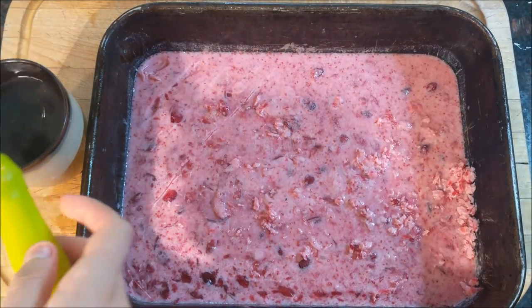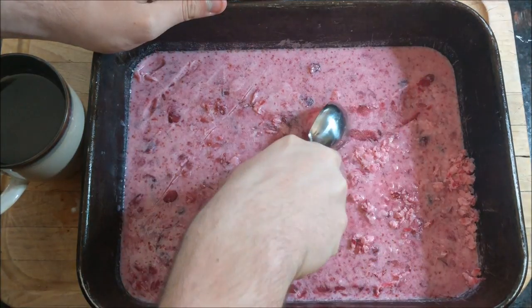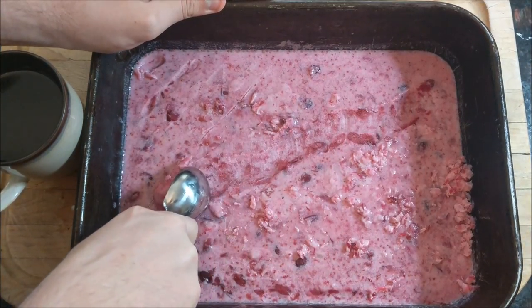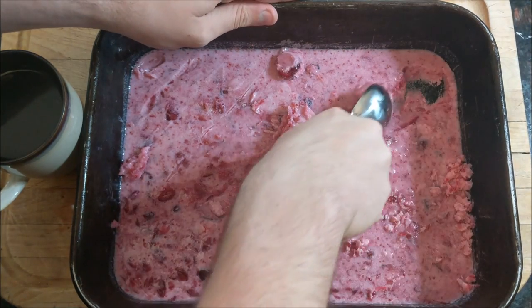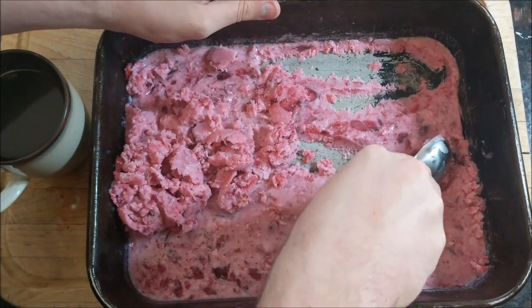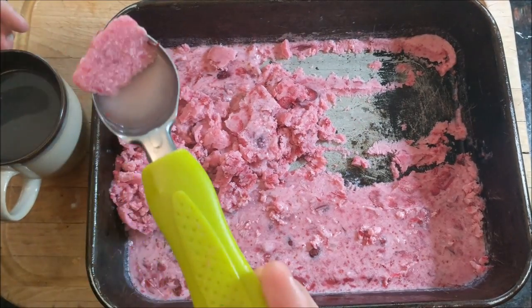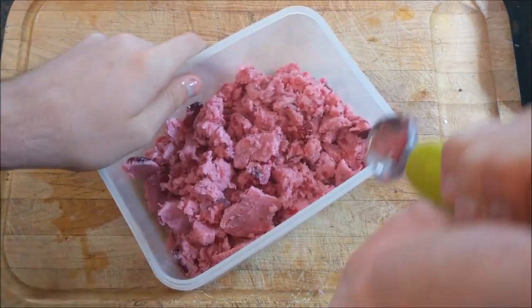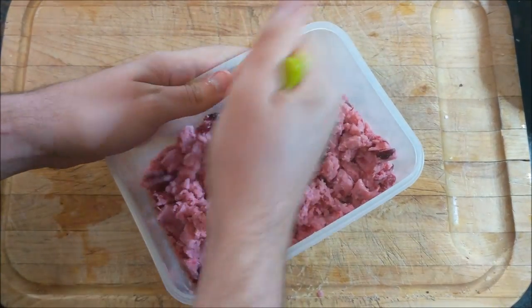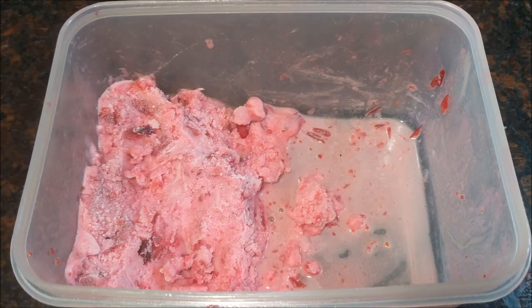I decided to microwave it for 30 seconds to melt it a little bit, and now my scoop cuts through it like butter. Unfortunately my scoop has some design flaws because the scoops are quite oddly shaped. What I'm doing is scraping the mixture off the tray and transferring it to a Tupperware container. Feel free to bash your sorbet with your scoop — maybe this will make it creamier. Now the sorbet is made.